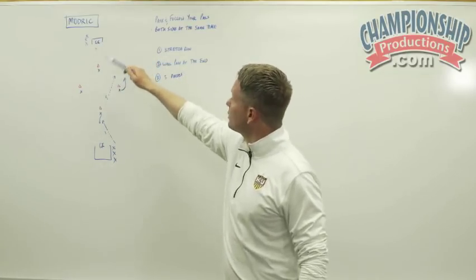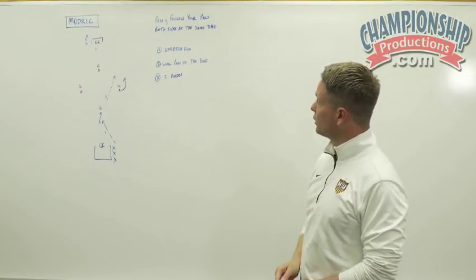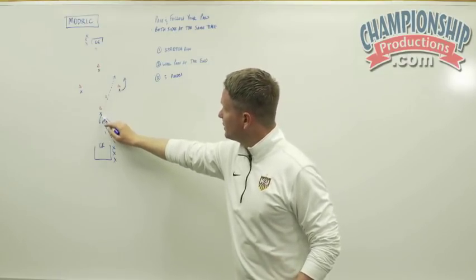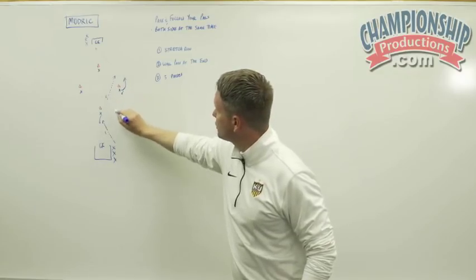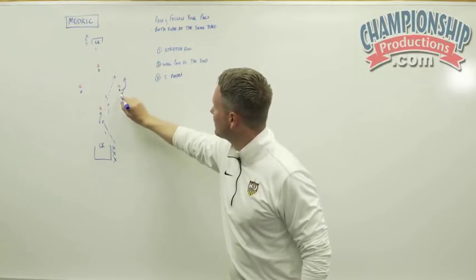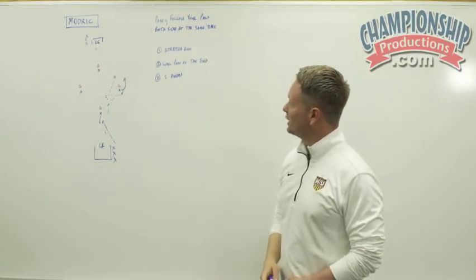The activity is run with both sides going at the same time. Progression one is just the stretch run. Progression two now has a wall pass at the end. Pass one is the same show, and then we receive on a half turn — receive left, pass right. Now the wide player shows and we play. As we play, the player who played it tucks inside to make a good angle for the wall pass. Pass three is now back, and then pass four plays the player in for a finishing opportunity.